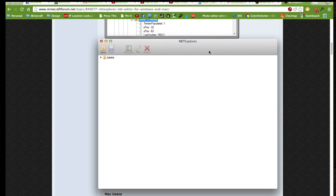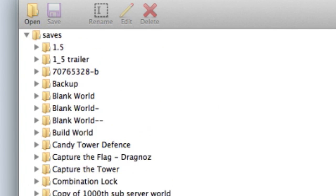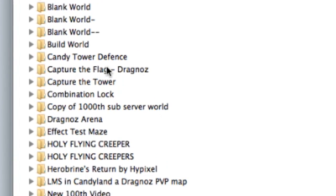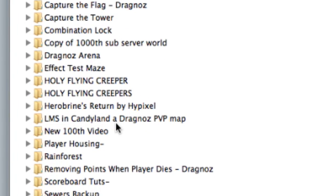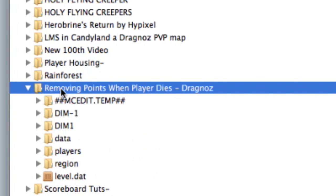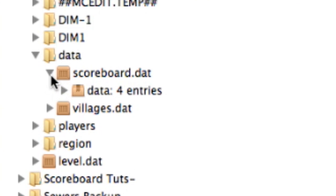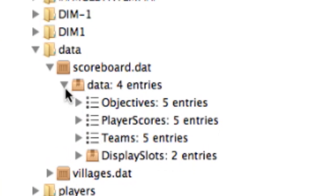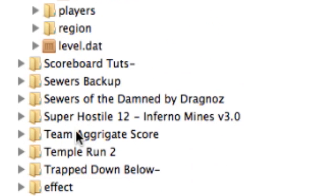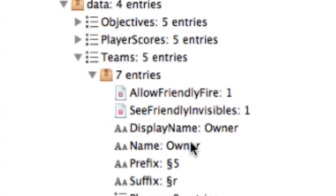This is NBT Explorer. Immediately on the left hand side you'll see 'saves' — this is where all of your worlds are saved. I'm going to look for the world I've created and open it up. I'm then going to look for the data folder, open that up, then look for the scoreboard data folder. I'm going to open that up and open up the four entries. What I'm interested in at the moment is the teams — I click that open, and there are my five teams that I have created.